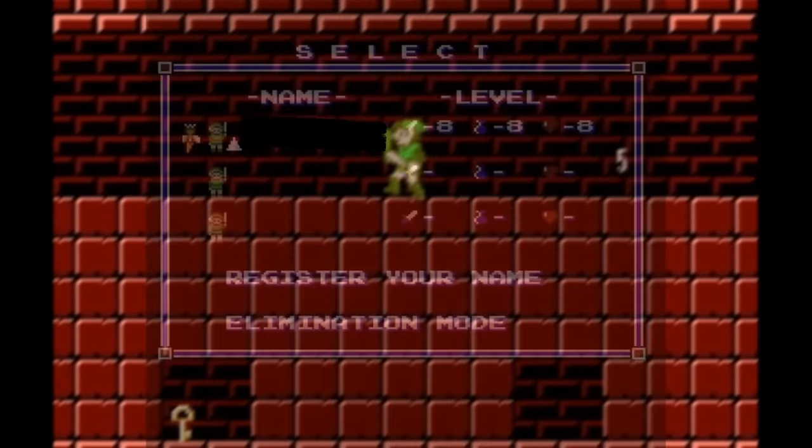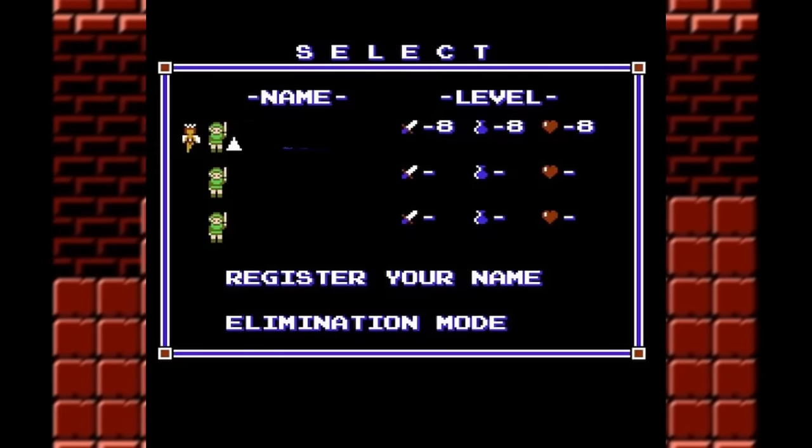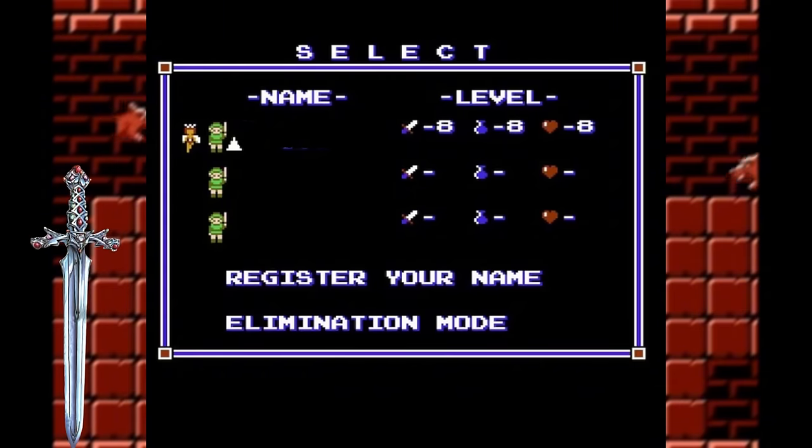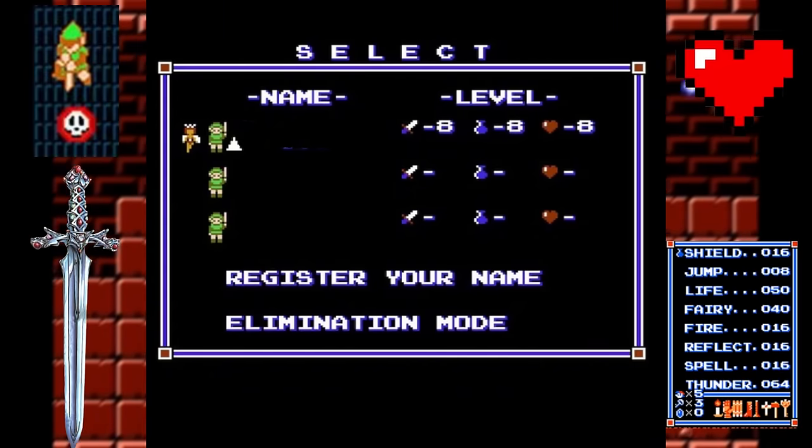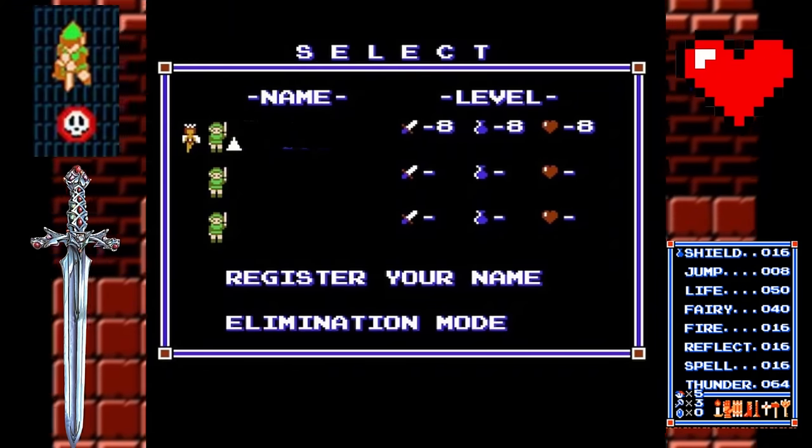After you finish the game, you'll get a cute little triangle next to your save file. You'll also get to keep all of your attack, health, magic, spells, and thrust upgrades. But your heart and magic containers and special objects will be revoked.